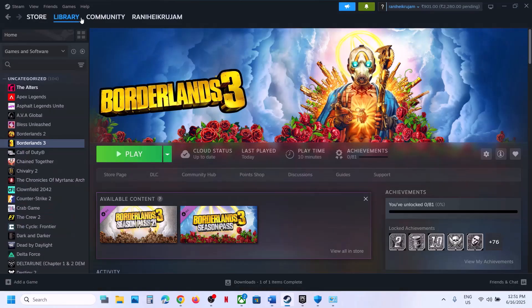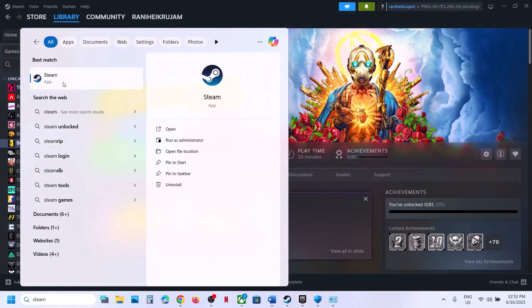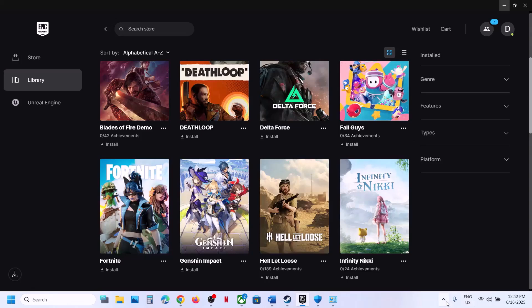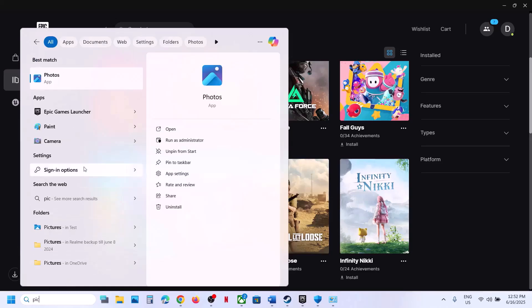The next step is to run Steam or Epic Games Launcher as administrator. First close Steam completely — go to Steam > Exit — then relaunch it by right-clicking and selecting Run as Administrator. Similarly for Epic Games Launcher, right-click, exit, then relaunch with Run as Administrator.